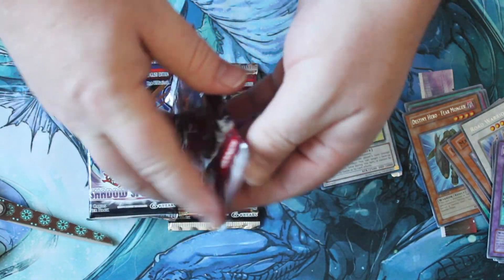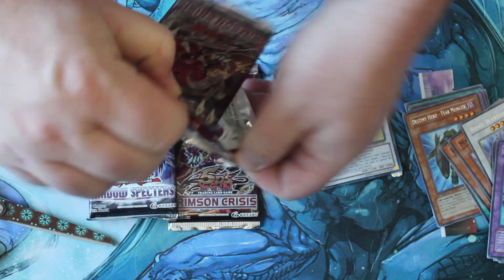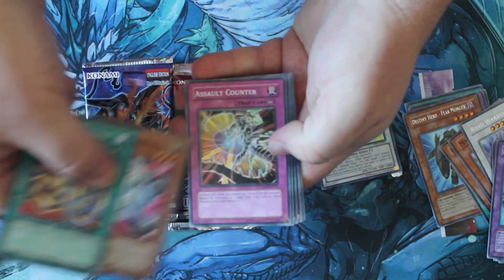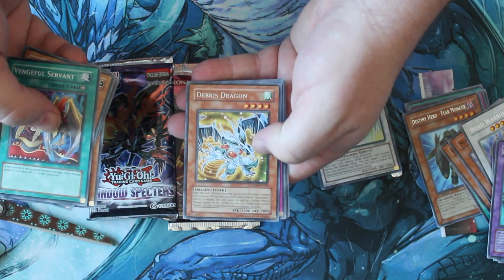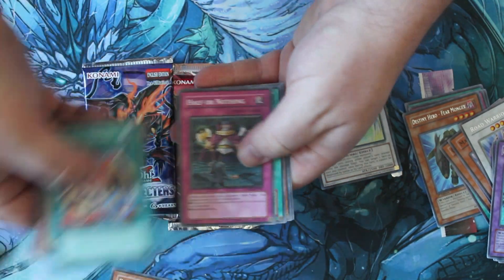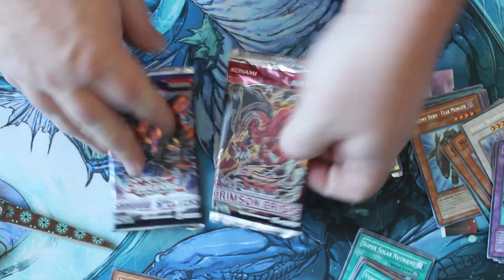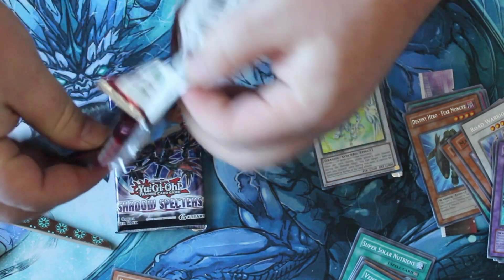Alright, Crimson Crisis. I haven't opened any of these in an extremely long time. Let's see if I can pull anything. Debris Dragon — that's cool. And some Blackwing stuff. These are actually pretty old; I didn't realize it was from that long ago.